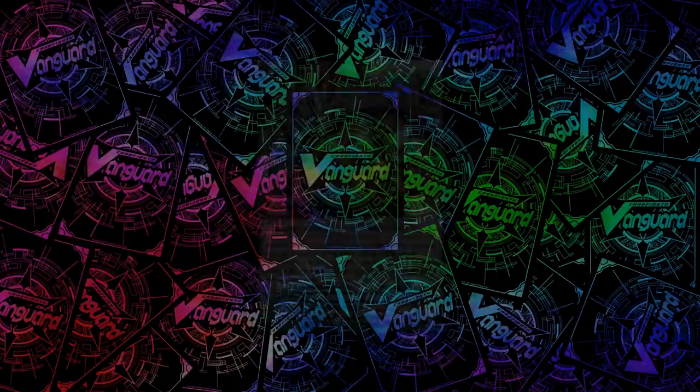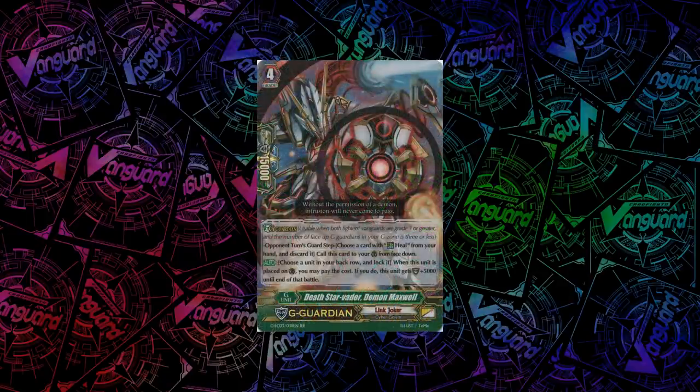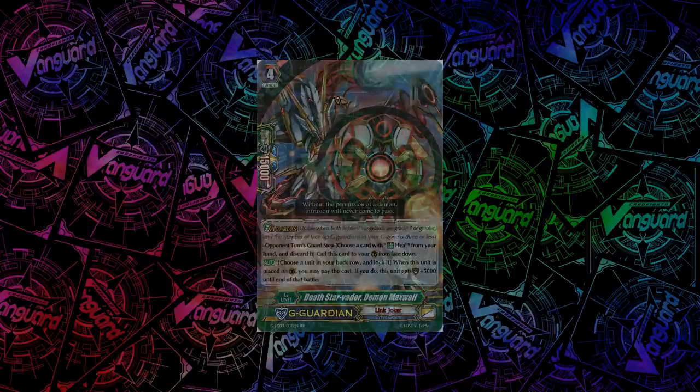For Link Joker, we have a G-Guardian a lot of people have been complaining about — Death Starvator Demon Maxwell. When you G-Guard with it, you can lock one of your own back rows. If you do, he gets plus 5k shield. Not that great, because only Messiah can really make use of this — it's a Starvator and Starvator absolutely hates this.